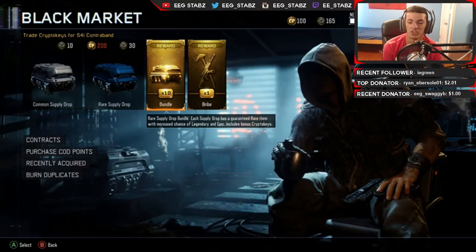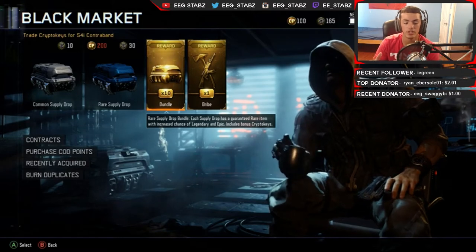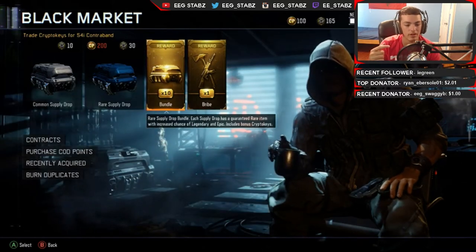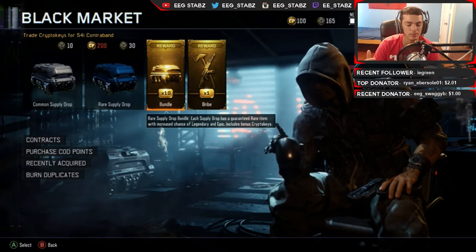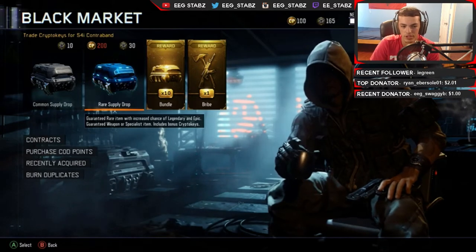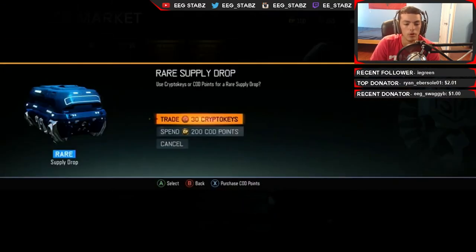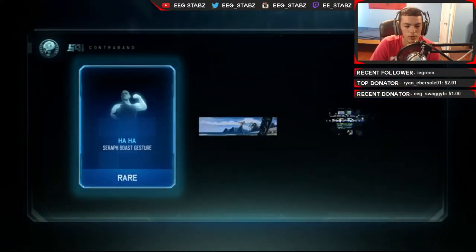What's going on everybody, Stabs here, welcome back. This is actually going to be a rare supply drop opening video. I talked about it in my last video. I still have the 10 rare supply drop bundle that I got for the 75 wins. I haven't done one of these in a while, so I thought I might as well do that and spend the rest of my crypto keys. I'm going to spend my crypto keys first — it's 34, one rare supply drop, plus the 10. I'm going to open these first, trade 30 crypto keys. I need guns, I need melee weapons and stuff like that — I have literally nothing.